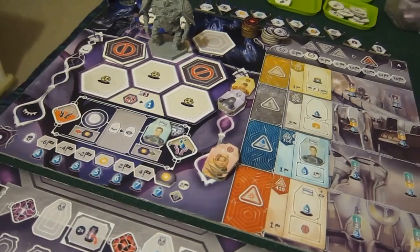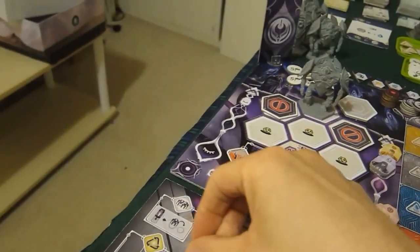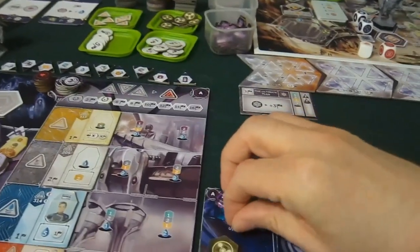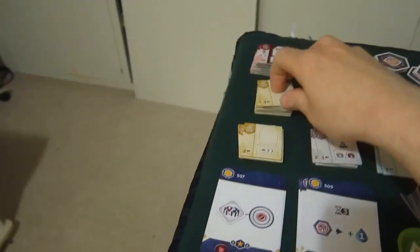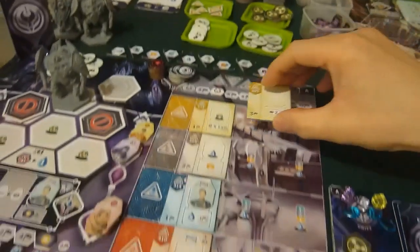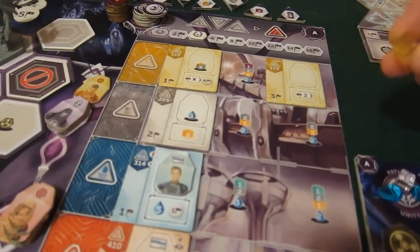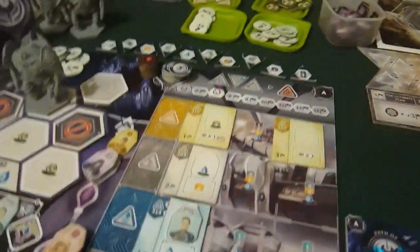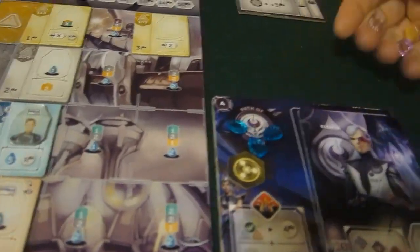Now what am I going to do? I want to do the build. I want to build a building. So I'm going to do my flux — turn my engineer to here, pay my one water. I have enough to build this and that's worth most VP, so I'm going to get that. It costs me Neutronium, Gold, and two Titanium, but as I'm sending an engineer I get a discount. And two water. The water goes away.